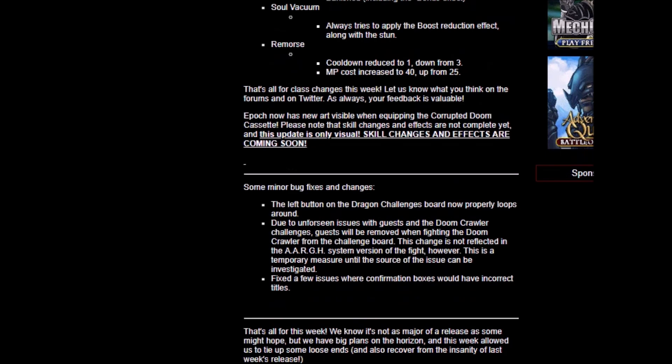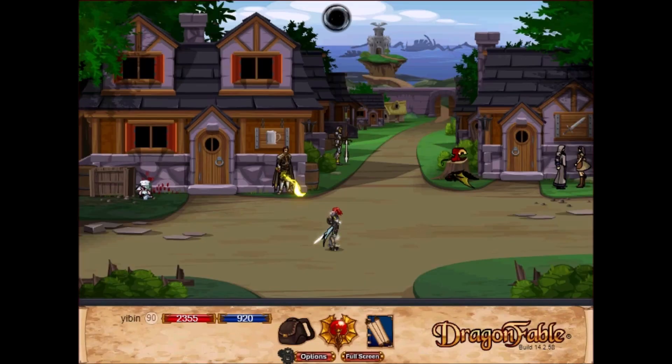Last but not least, some minor bug fixes and changes. The left button on the Dragon Challenger's board now properly loops around. Due to unforeseen issues with guests and Doomcrawler, challenges will be removed when fighting Doomcrawler from the challenge board. This is a temporary measure until the source of the issue can be investigated. Also fixed a few issues where confirmation boxes showed incorrect titles.